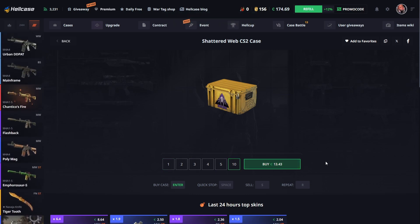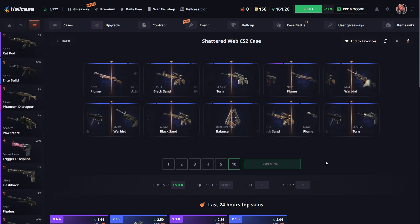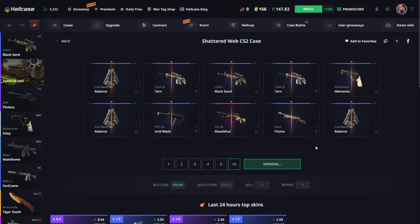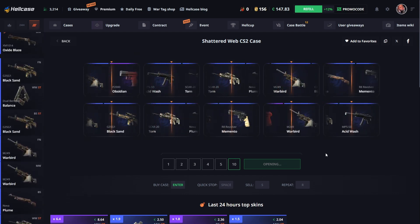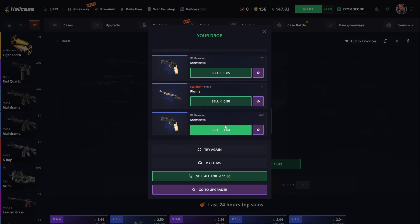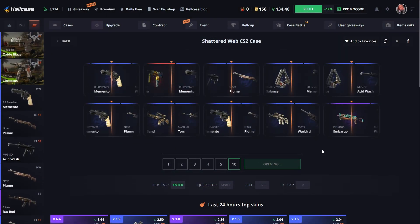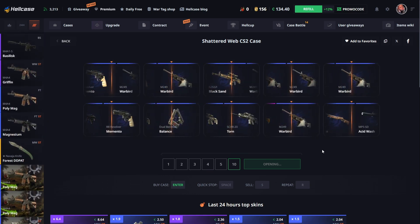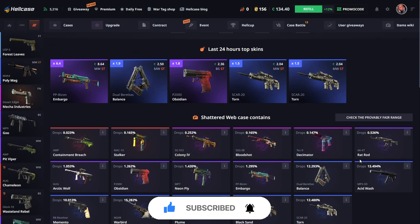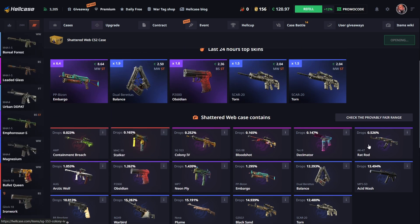I'm gonna start opening 10 of them first. 10 open and we make profit — no, not that big a loss. Okay, next 10 cases open and they get a K. This is bad. I hope at least we get one AK, one Mac, and at least some good ones.